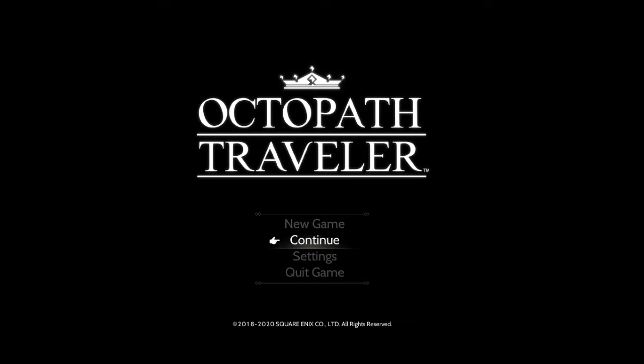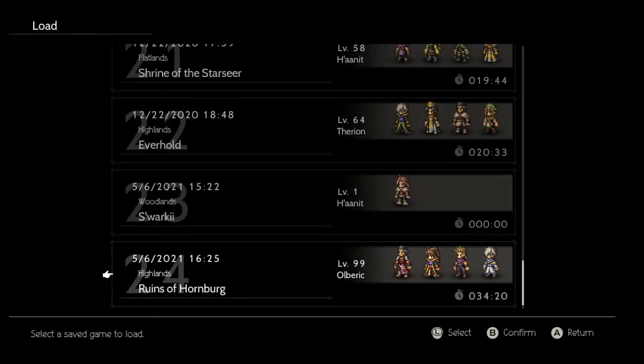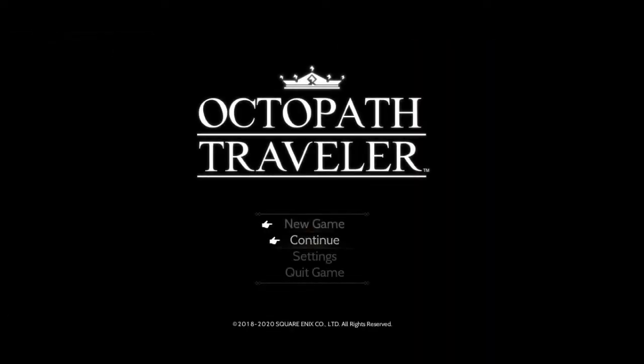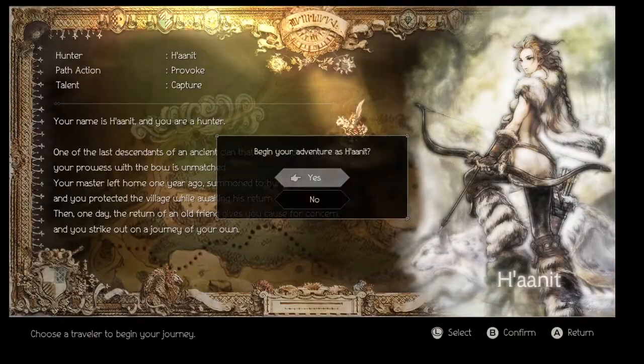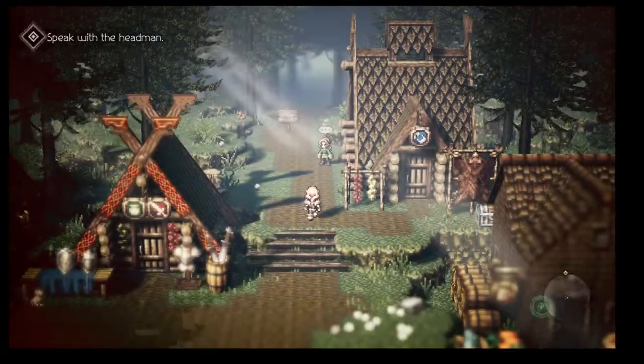I wanted to show that this is actually possible on Switch with just glitches. This was found by Doid on the Octopath Discord. I'll show the file first. I'm going to start as Hana for now to achieve the state where we can fast travel out of the Gate of Finis — and you can do this on Nintendo Switch as well, which is why I'm making this video.